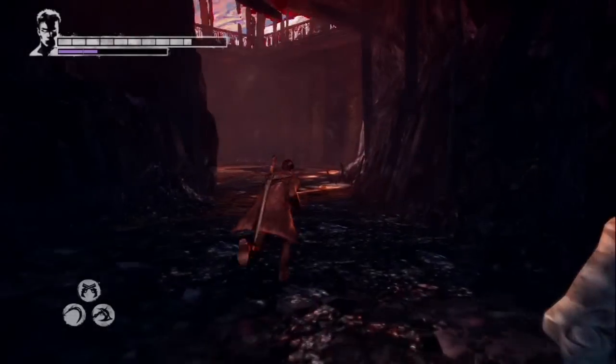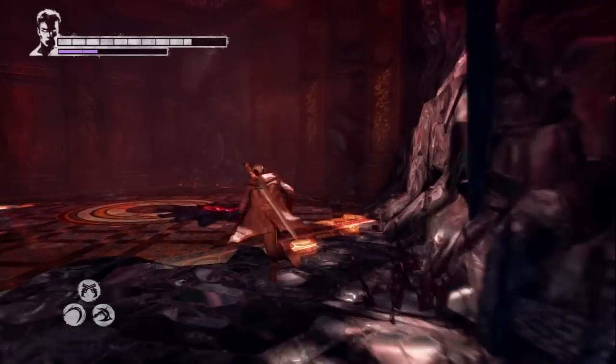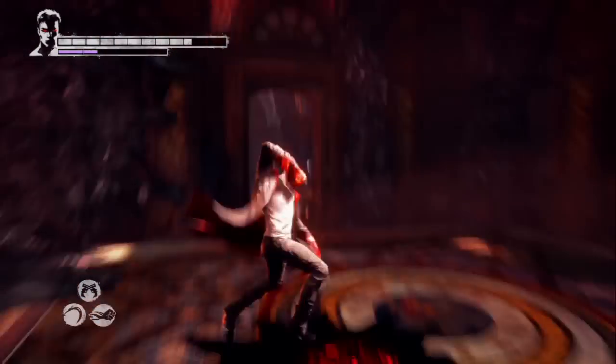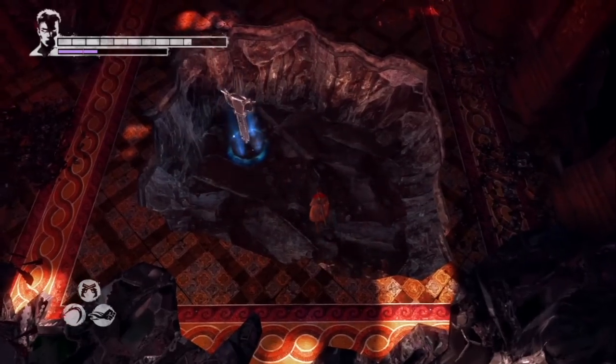With those two souls collected, go a little bit further and you'll see a spot on the ground that can be smashed with Eryx, which you'll get from mission 6. In doing so, we'll reveal the first Argent Key.